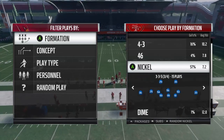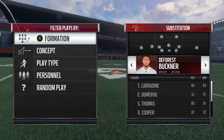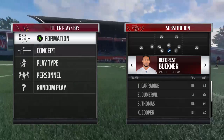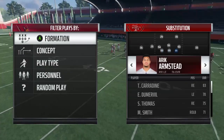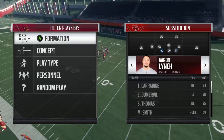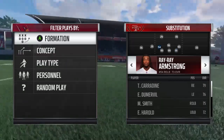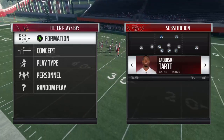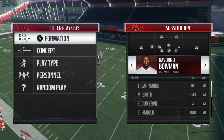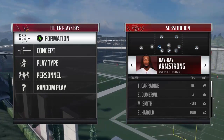Let's talk about personnel first. For your D-tackle, you want a 3-4 type of D-tackle, so DeForest Buckner should work. For your defensive ends, you want good pass rushers, so Aaron Lynch is fine over here. Eric Armiston I'm just going to leave alone. Your three outside linebackers need to be coverage guys, so we have Navarro Bowman, Ruben LaCoster, and Ferreri Armstrong.